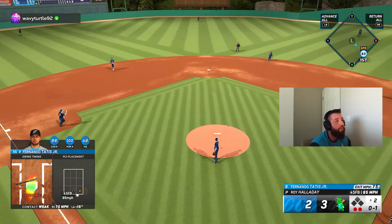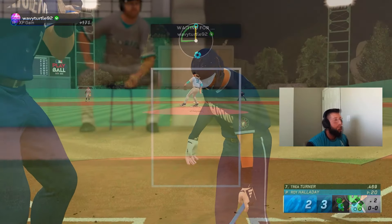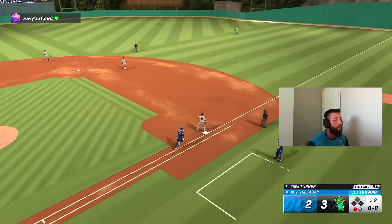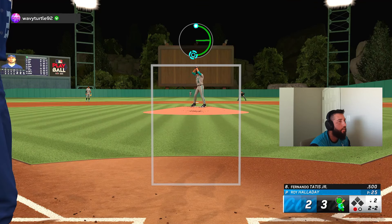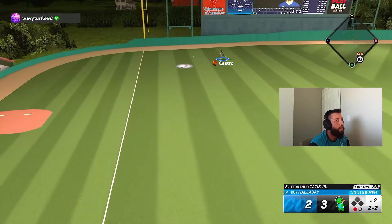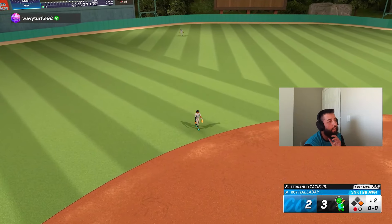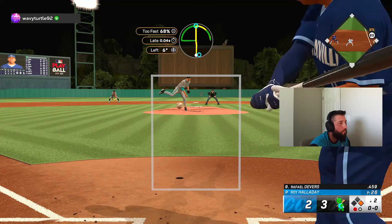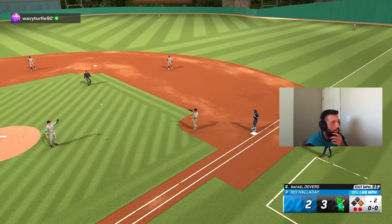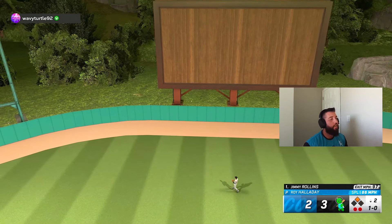We get one back, we get one back. Gotta be better with the sticks. One pitch, one out, you love to see it. Try the sinker up and in — he might turn on it but gotta try it. Good swing but it was 86 off the bat, I don't think he had very good PCI on it. We almost had a double play there. Good swing man, five-two, he got two runs.